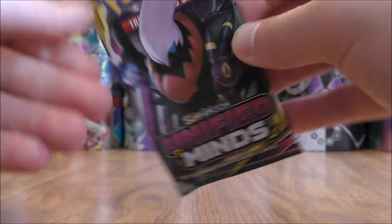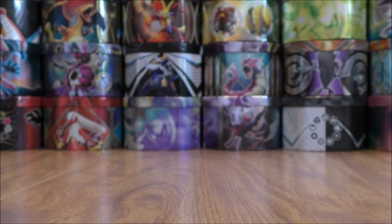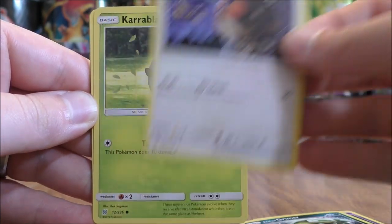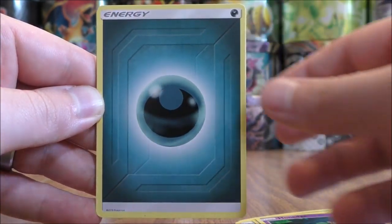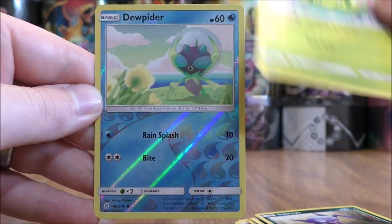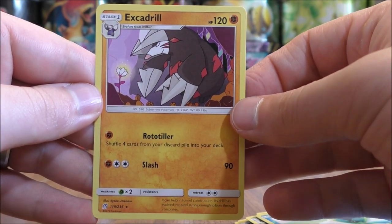Umbreon and Darkrai pack now. Exeggcute, the first card in this pack, Alolan Grimer, Hoothoot, Karrablast, Honedge, Darkness Type Energy, Magneton, Sableye, Swadloon, Reverse Hollow of Dewpider — a common — and the final card would be Excadrill.